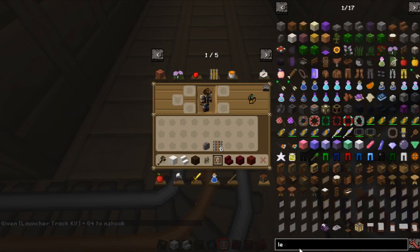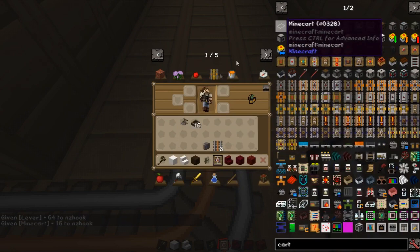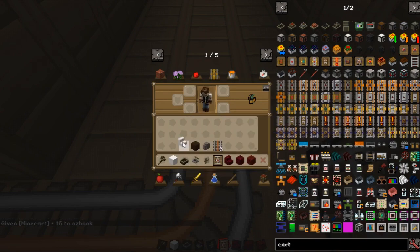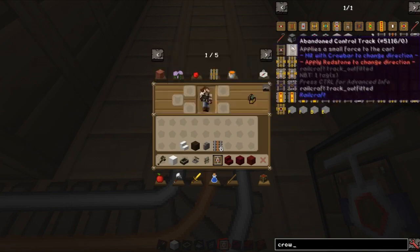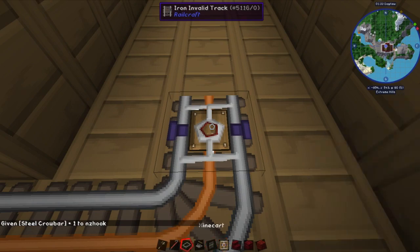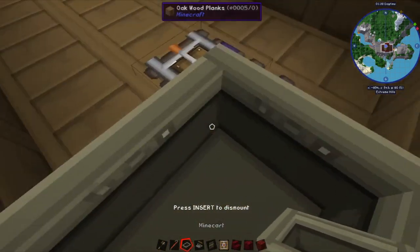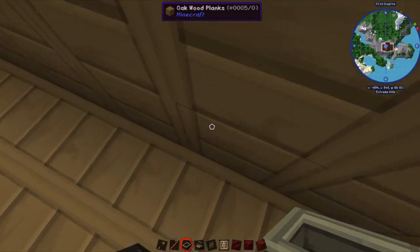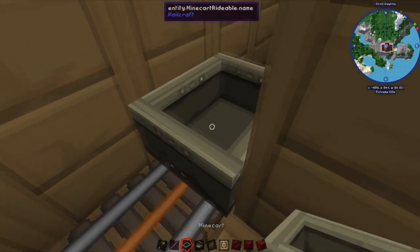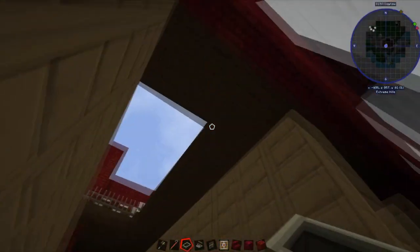We'll need a redstone signal to power it, and a cart for testing purposes. By default this is set to five and it'll make the cart fly up somewhere. So if we grab our cart and dump it here and push it forward, it won't work because we need to give it a redstone signal. Now we can try this again — and you can see we go flying, but it's not quite high enough to go up to the level. So we can change it.